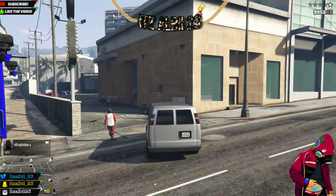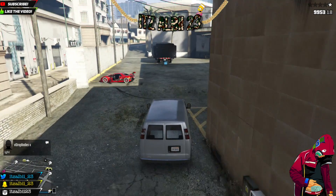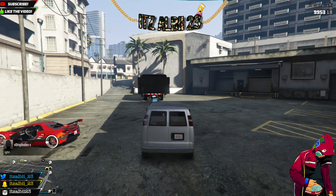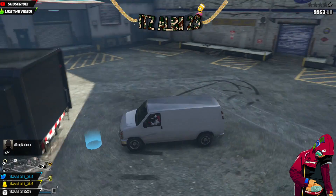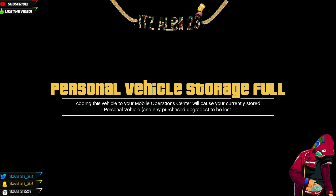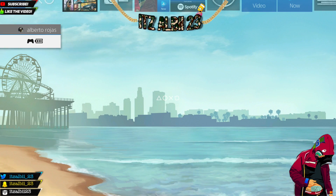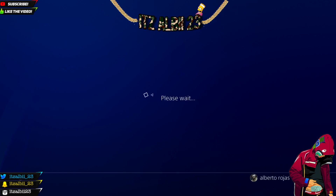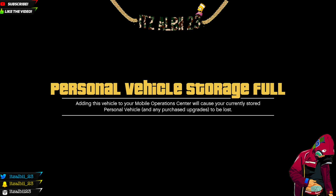The glitch works for me when I grab the van. I tried this about eight to ten times and it works with the van, so I recommend using the van. Come to the back of the MOC, click Run on the D-pad, go to your friends, find a random friend, click join session, then click Run on the D-pad one more time so you can see the message.